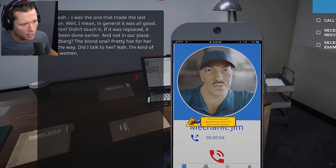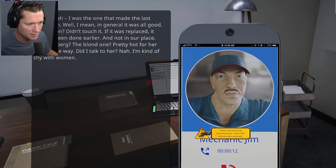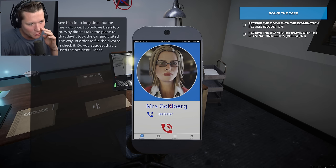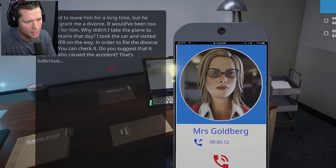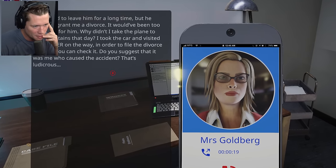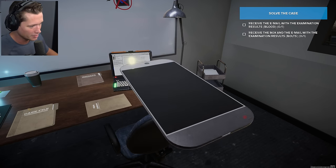Mrs. Goldberg says she had wanted to leave him for a long time but he wouldn't grant a divorce — it would have been too shameful. Why didn't she take the plane to the mountains that day? She took the car and visited her lawyer on the way to file for divorce. She says the suggestion that she caused the accident is ludicrous. The mechanic at Flycraft says the aileron — yes, he replaced it. The problem with the screws he has no idea about. He ordered the screws at All Stuff, Inc. and can send us the order.